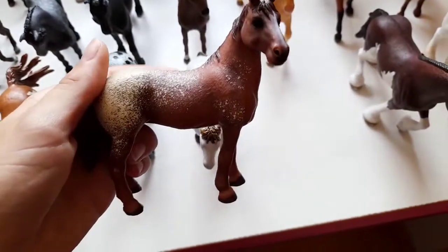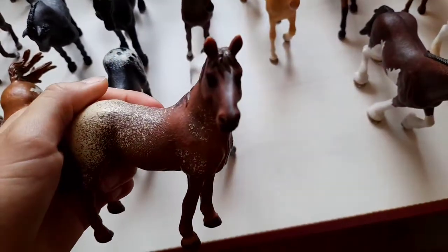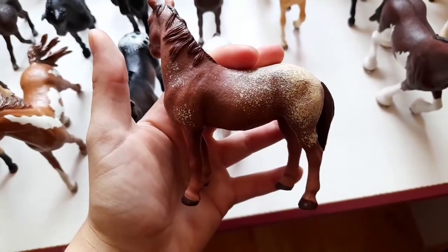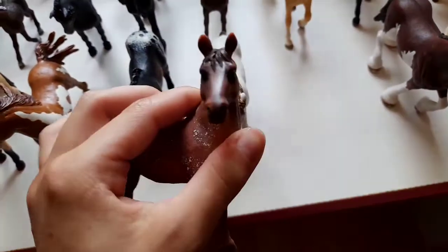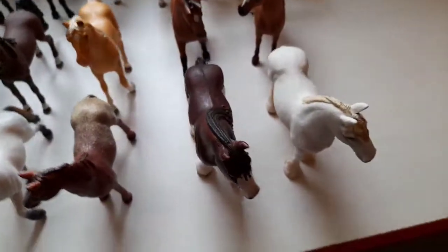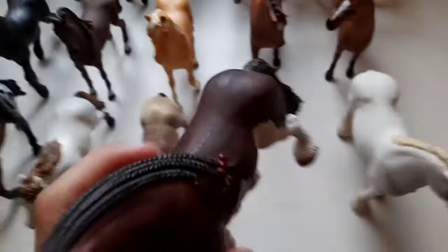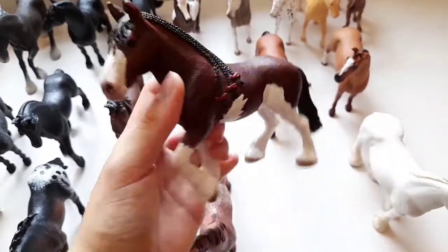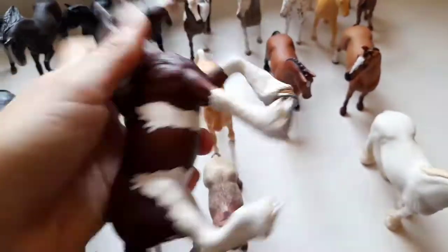And over here we have my Appaloosa mare Chocolate — she's also pretty old. And she is in a family with Venom and Aranis; they're one big family! And here are the last horses from Schleich on this road.